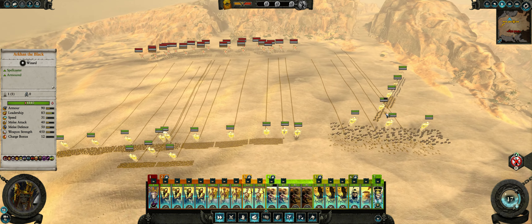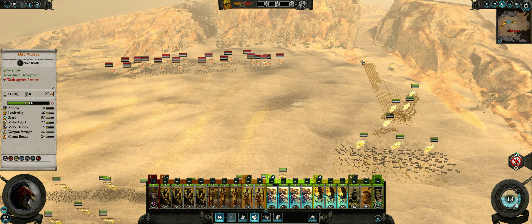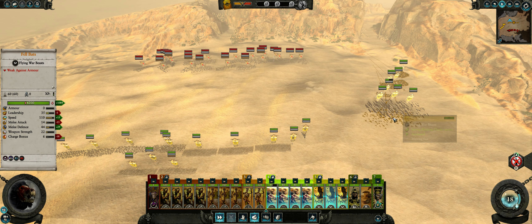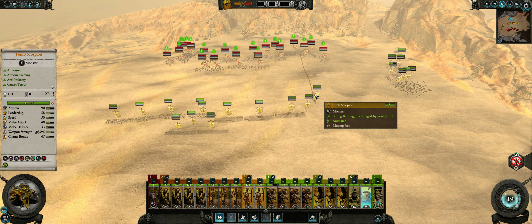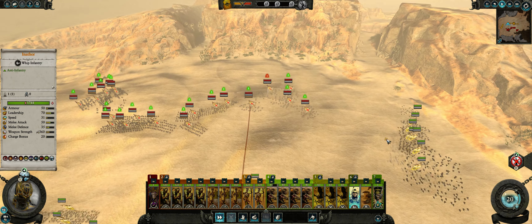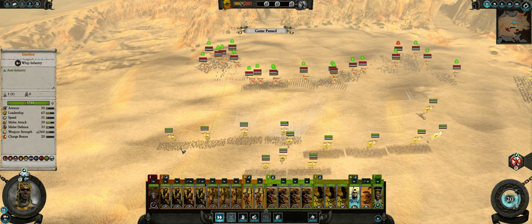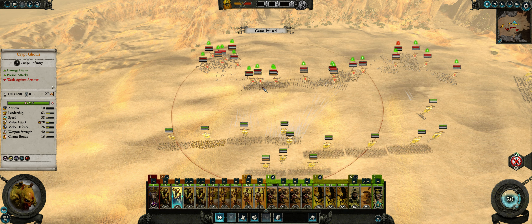Here we go. I want all bats and direwolves together. We're just going to go back here and wait, and have the necrotect go after these guys. I want to select targets and just go down the line.